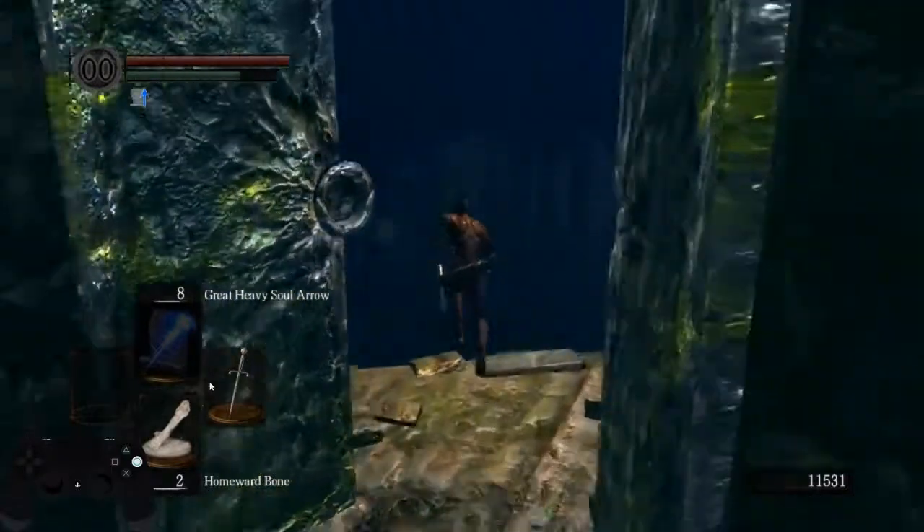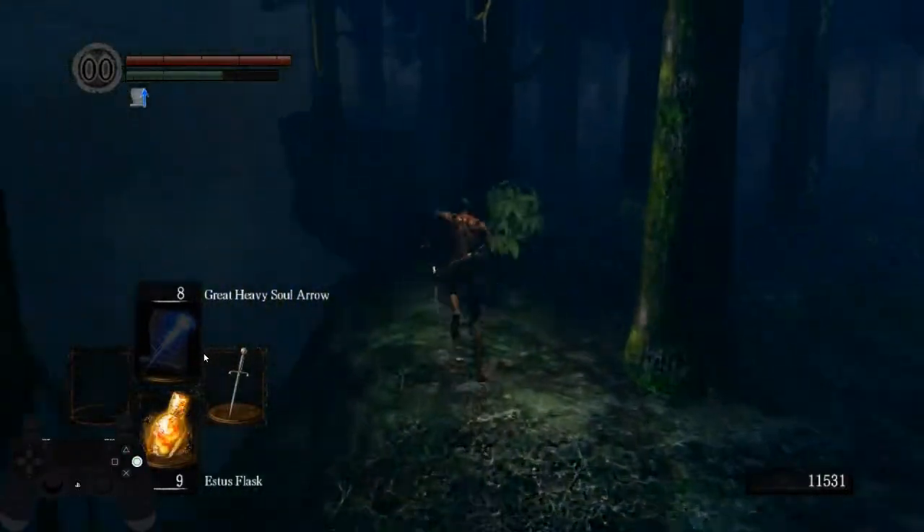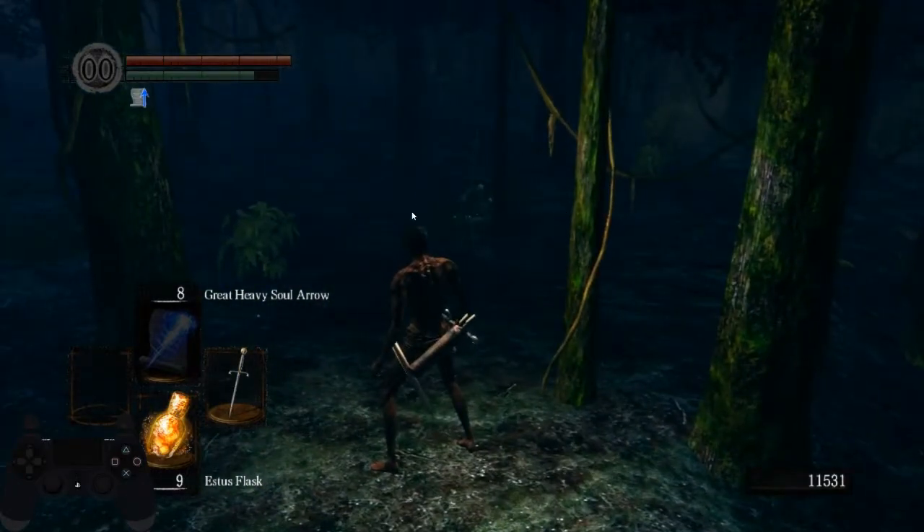Right now you want to toggle the Estus Flask here. I'm going to take RTSR from the Crystal Knight. Every attack of this Crystal Knight will give you RTSR except for one — the one-handed R1. This is basically a normal swing; you either need two attacks of that, or if he doesn't do that it's up to you.